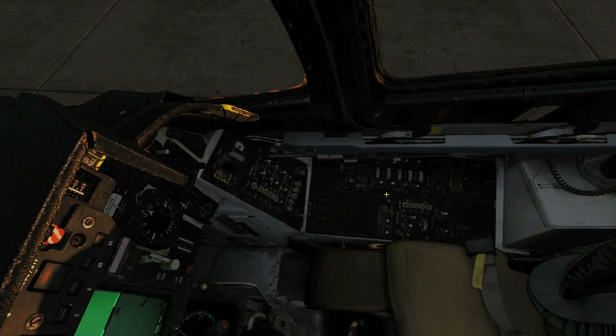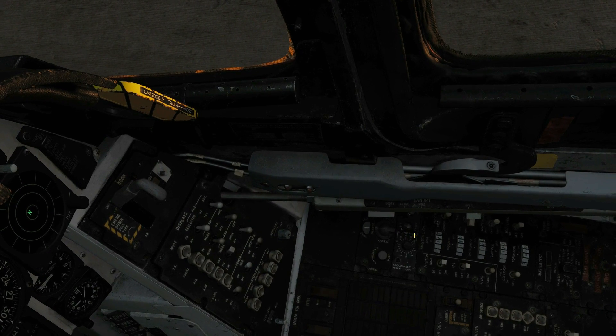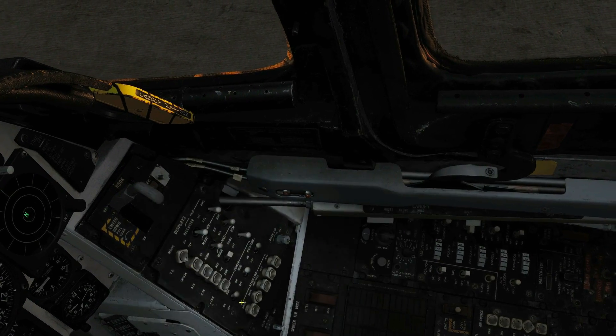First we'll do the interior lighting. The F-14 has a movable utility light in the front and the rear cockpit, and that's simulated by the flashlight in DCS. If we go Left Alt and L, you can see wherever I move about now I've got the simulated utility light.